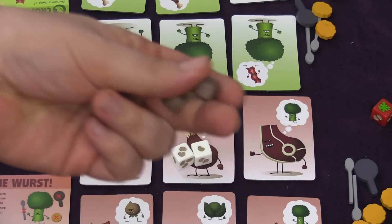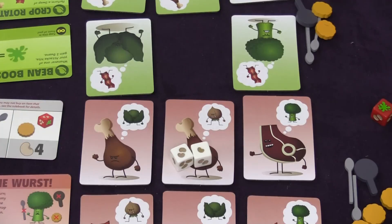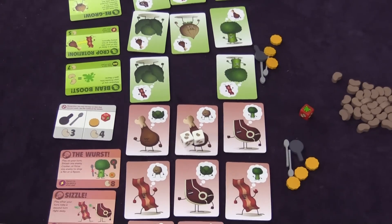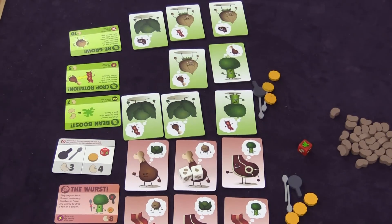By the way, when you switch two people, you get a free bean. Now if I had hit them, I would take this person and put it in front of me, and then they would have to pick someone from the back row and move that person up. If there are empty spaces, those are going to be filled by the opponent's fighters.